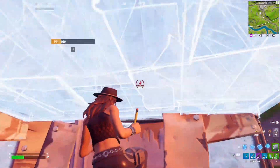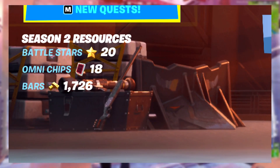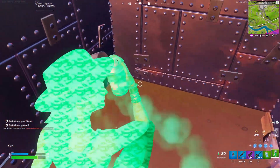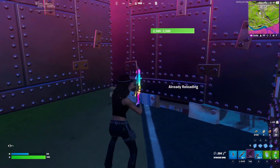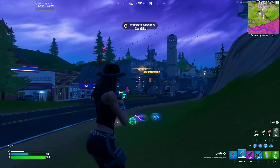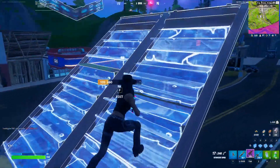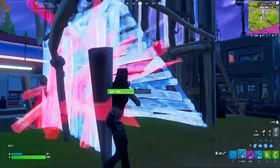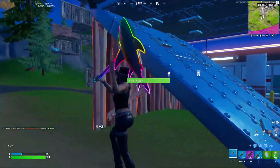I'd highly recommend the drum shotgun in no-building and the striker pump or drum shotty in building modes. As of today we don't have the new single barrel shotgun coming this season. It's like the Chapter 3 Season 1 heavy shotgun — tight spread, one bullet, different look. I'd probably put it in third spot in no-build, making the striker worst there, and first or second place in building. If it's out when you're watching, I'll pin a comment with my updated rating.